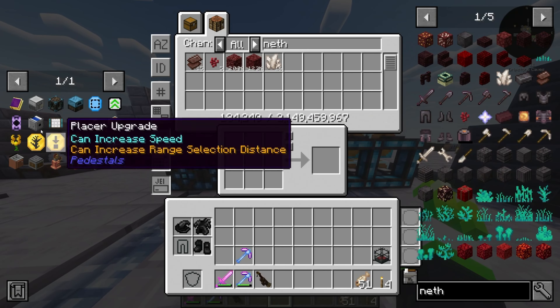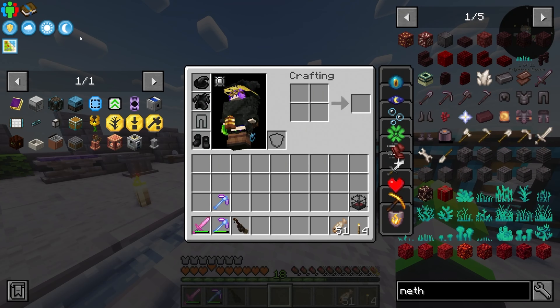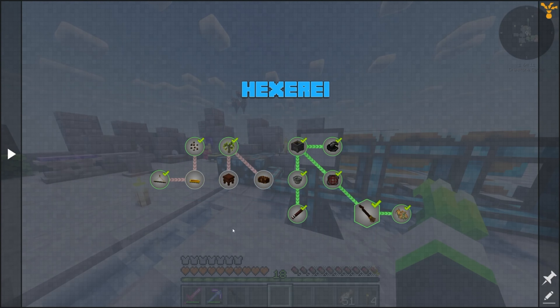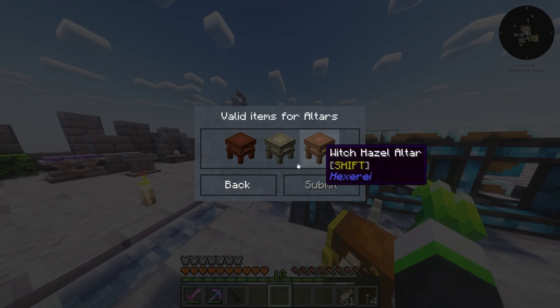We're also going to be making things with brass - we really need brass at this point. We need a blaze burner for other things anyway, so we are going to be finishing off hexerite entirely.